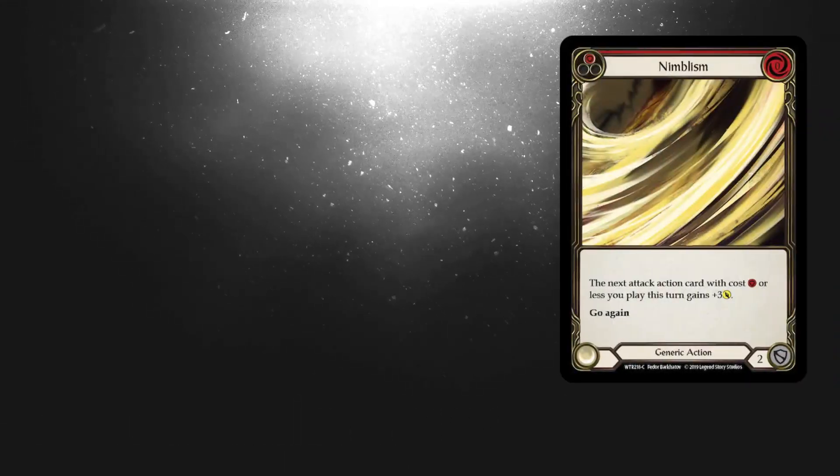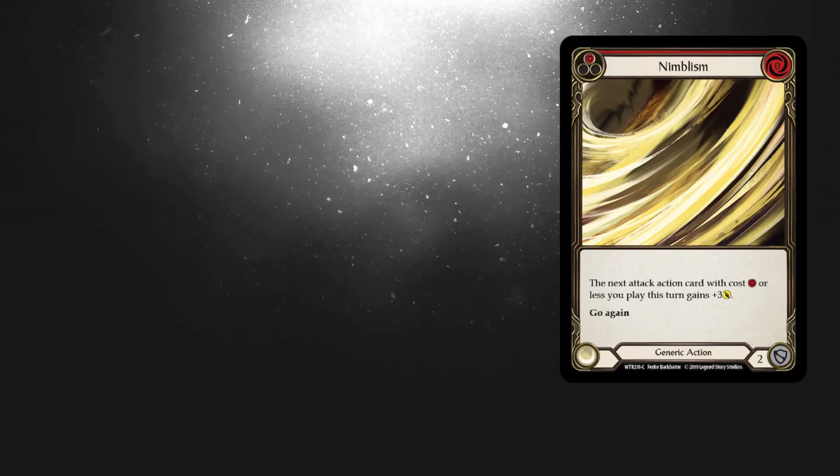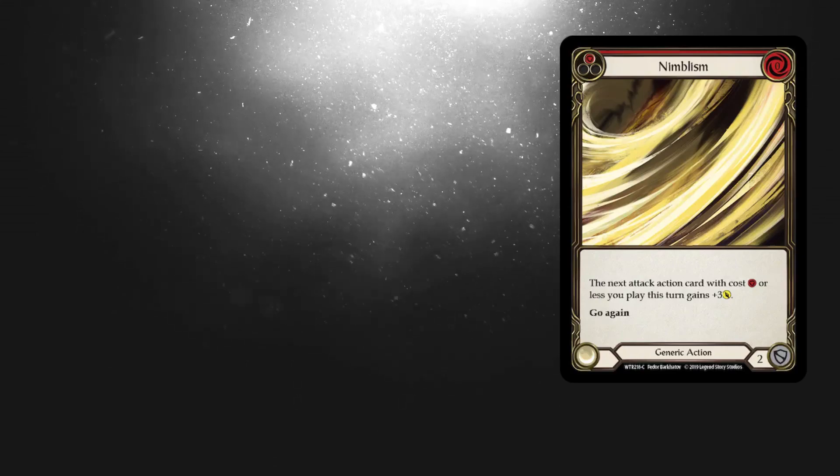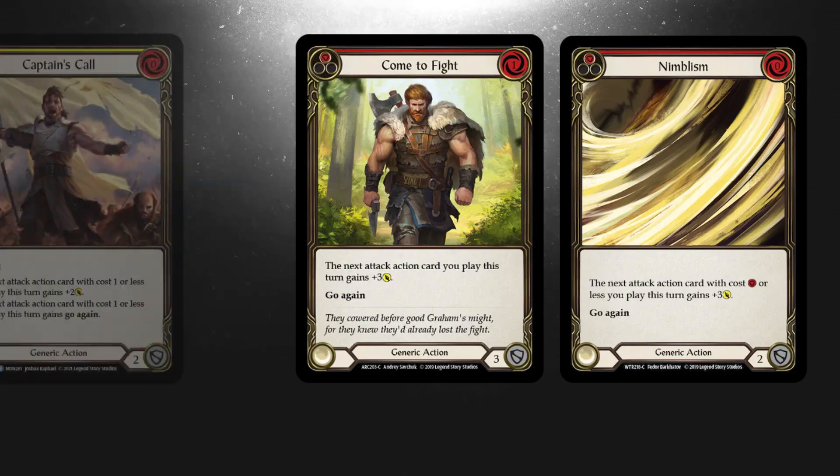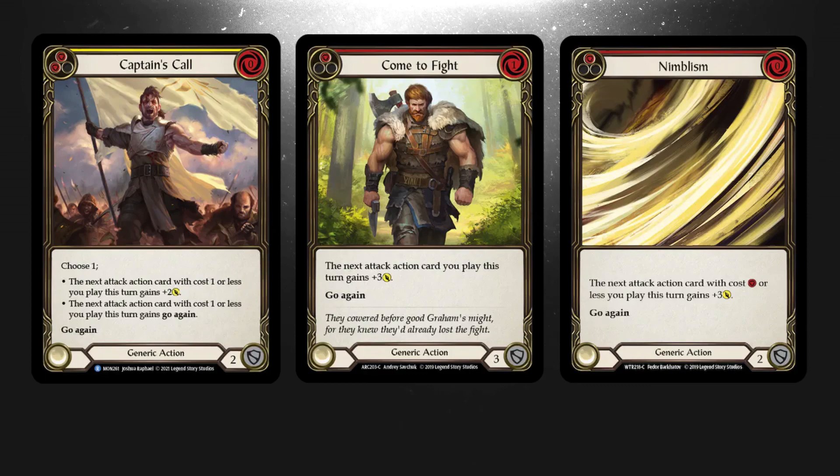Nimblism is one of those staple non-attack actions. It costs zero and can buff an attack with cost one or less. Come to Fight can buff any attack but it costs one. It also defends for three, so it might be a better option in defensive decks. Captain's Call has modes and you can choose to buff your next attack or give it go-again.